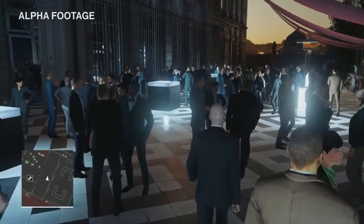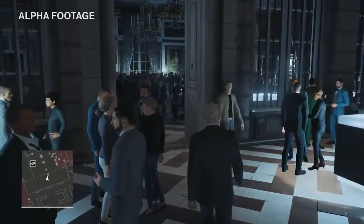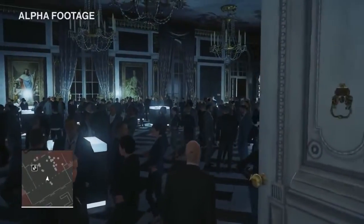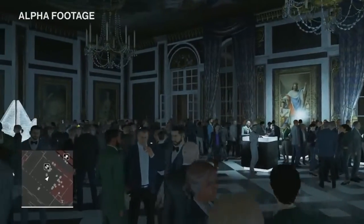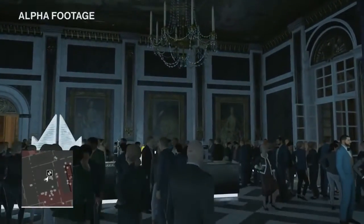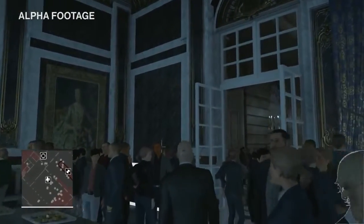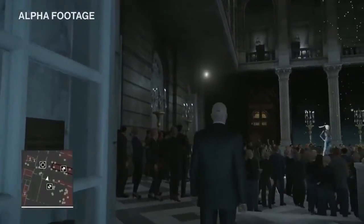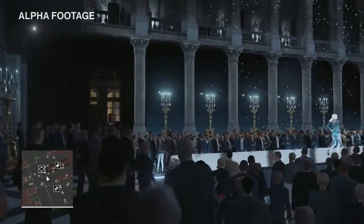We've got the crowd system back for Hitman. On top of the crowd, we have over 300 fully simulated NPCs populating the entire level — all active at the same time, which means anything you do on one side of the level will have an impact on the other. You can trigger a fire alarm and that will alert the entire building. As a comparison, in the last Hitman game we had around 40 or 50 NPCs in the most densely populated areas. So this is a massive increase, and any of those 300 characters are potential targets in Contracts mode, which is also back from Absolution.